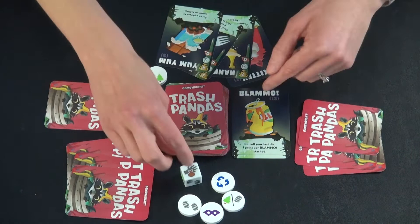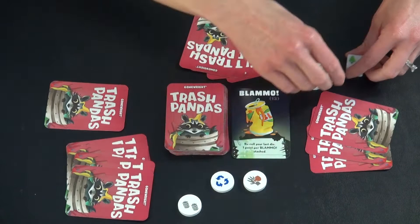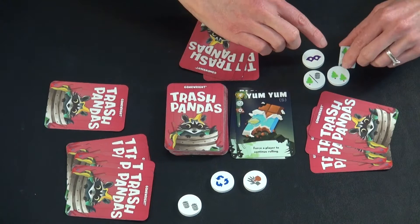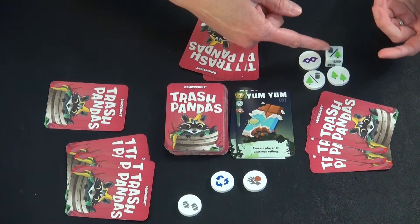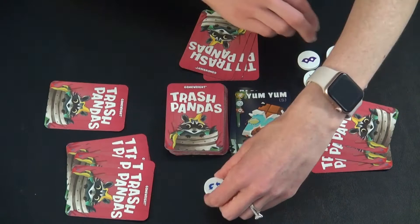Let's say play has proceeded to this player. They're rolling the die and collecting tokens — they get about three and decide they want to stop and be safe. Well, not if somebody else has a Yum Yum card to play on them. You play Yum Yum on somebody else when they say they want to stop rolling — you make them continue and roll one more time. Hopefully they go bust and have to put everything back and take just one courtesy card.